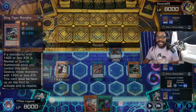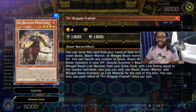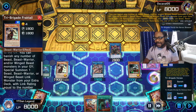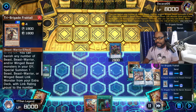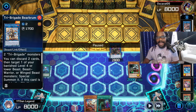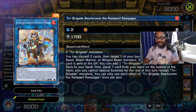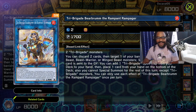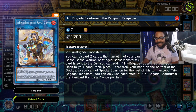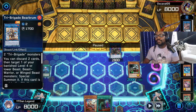We use that extra summon to bring out King Tiger Wangu. Then we banish two with Fractal to bring out the Barun — the Rampager. I love this card; it lets you search your deck for a Tri-Brigade Trap card, and that card summons a Shurig.